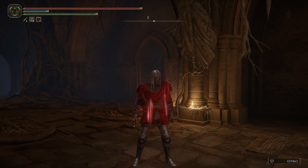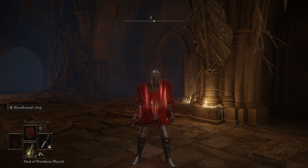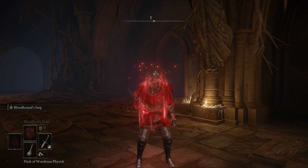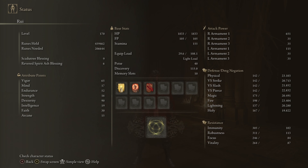With Millicent's Prosthesis equipped, we now have 75 Dexterity. But that's not where it ends, because we also have Godric's Great Rune, which increases all of our stats by plus 5, and then we pop the Wondrous Physic on top of that. Now we have 65 Vigor, 17 Mind, 52 Endurance, 16 Strength, 90 Dexterity, 19 Intelligence, 30 Faith, and 15 Arcane.